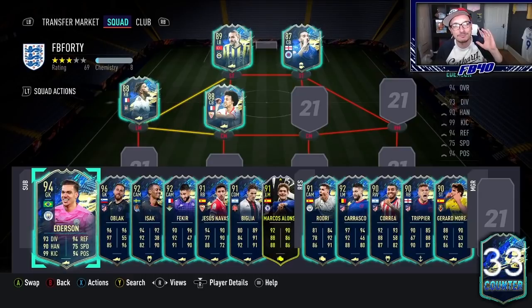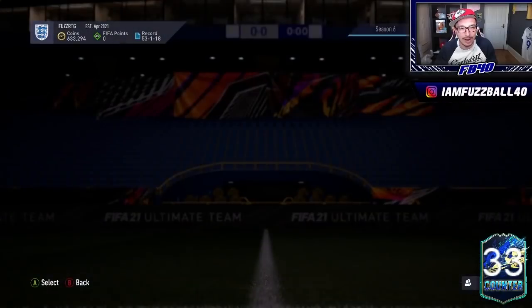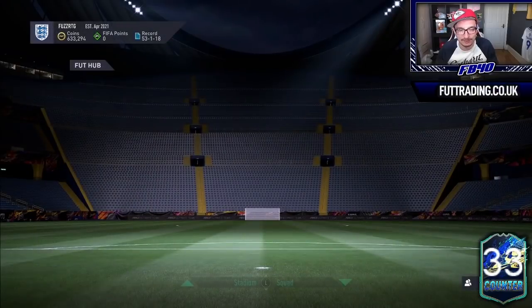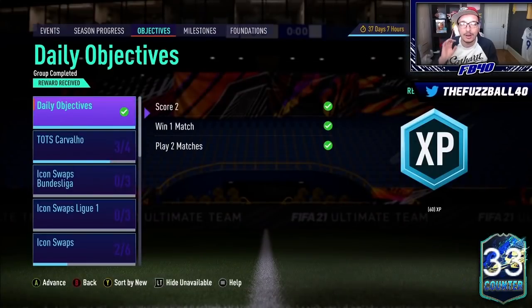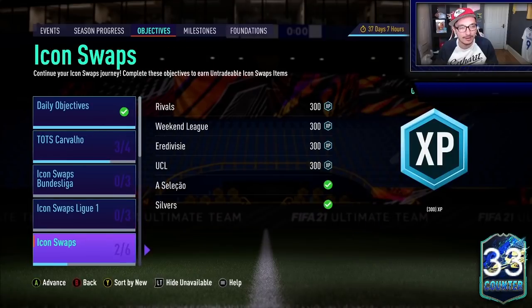I also have 600-and-something K tucked away that I can use to improve the team, and today's going to be about grinding that out. Yesterday we did the 84 times 20 — we've got Navas in that, got some duplicate TOTS, and we're up to 33 TOTS packed now with no FIFA points spent, so I'm really proud of that. Today's going to be a mixture of things — spending some coins to make coins, trading to get some profit back, and we're also going to see La Liga TOTS guaranteed tonight almost certainly, so we'll be opening that up.